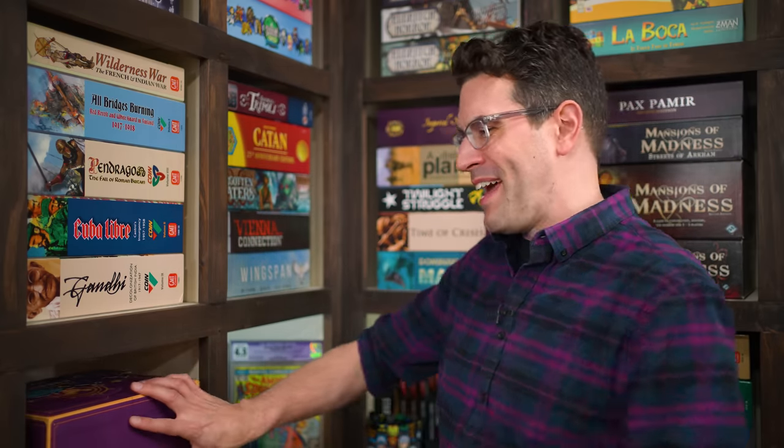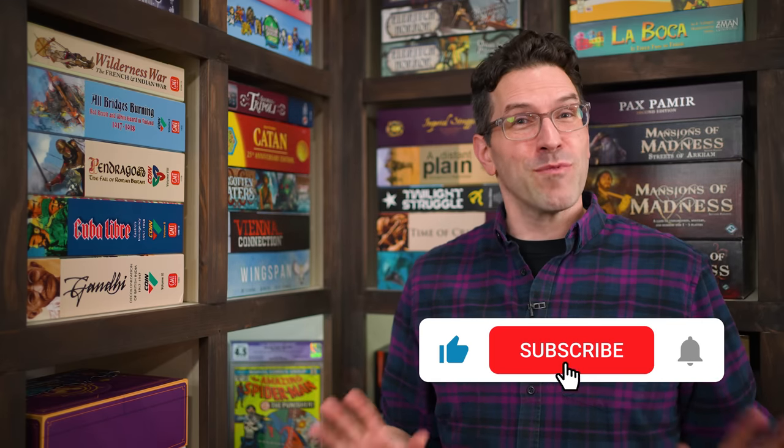That's everything you need to know to play Disney Sorcerer's Arena Epic Alliances. If you have any questions, feel free to put them in the comments below. You'll also find forums, pictures, other videos, and more on the game's page on BoardGameGeek — link in the description. If you found this video helpful, please consider giving it a like, subscribing, and clicking the bell icon. You can also support us directly by joining our Patreon team. Thanks for watching!